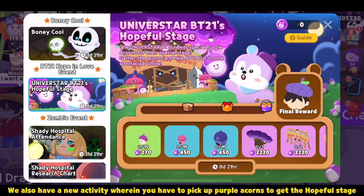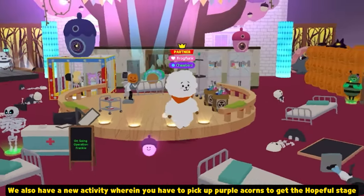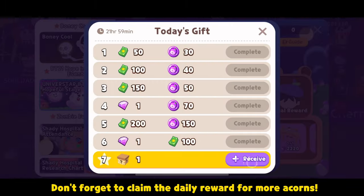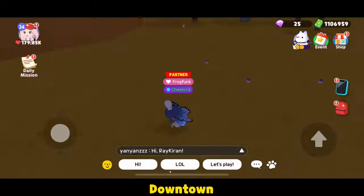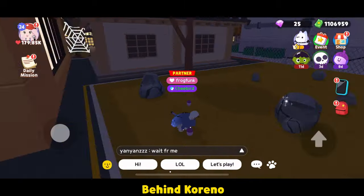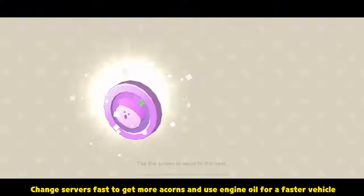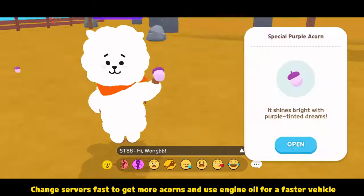We also have a new activity wherein you have to pick up purple acorns to get the hopeful stage. Don't forget to claim the daily reward for more acorns. These acorns are at Camp, Plaza, Downtown, and Resort. Change servers fast to get more acorns and use engine oil for a faster vehicle.